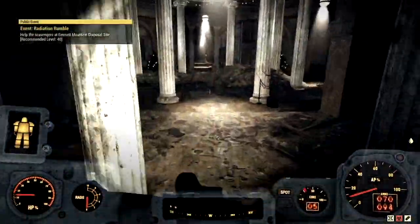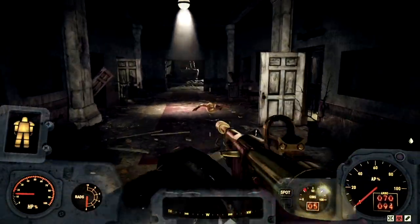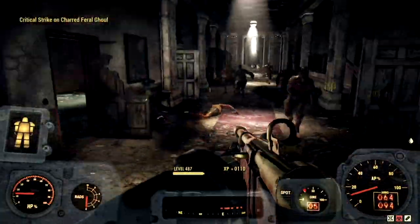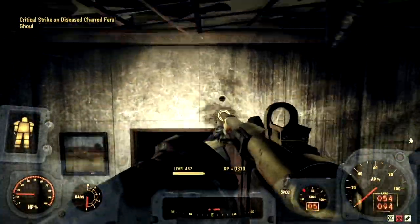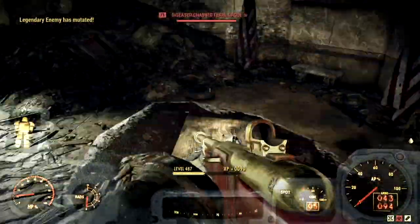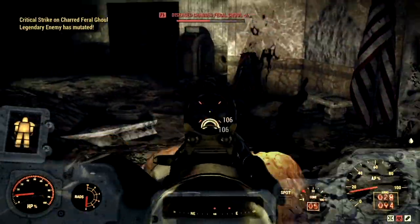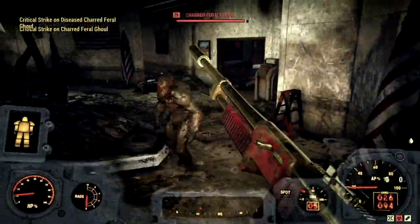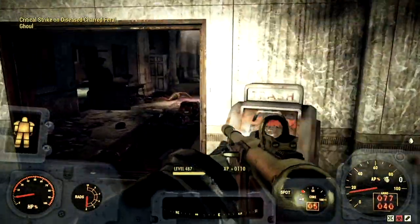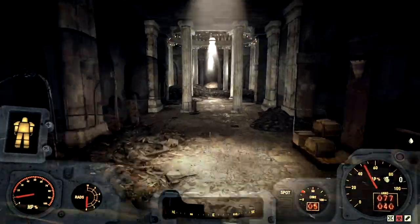The next targets on my list that the Brotherhood want me to take down are a bunch of man-eating ghouls located at the Charleston Capitol building. This place is filled with them so I gotta be careful. We gotta clear these guys out and make it safe so we can scavenge this area later on. I heard a legendary — there is a ton of ghouls in here. If you're a beginner, this is a perfect place for XP — keep that in mind. Look at all these feral ghouls, you stand no chance. The defense of this build is absolutely amazing. Now all of these ghouls are dead — let's move on to our next target.